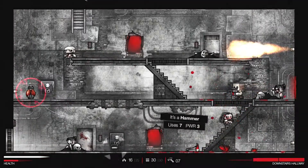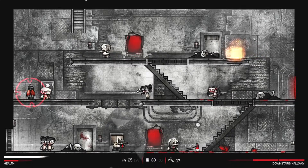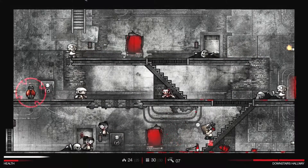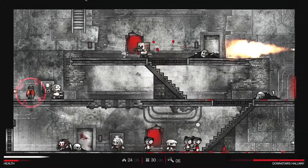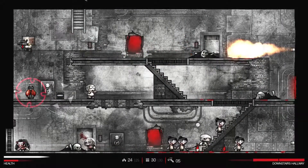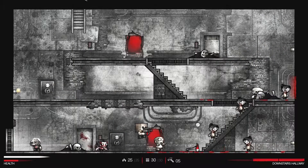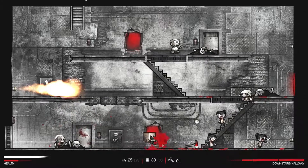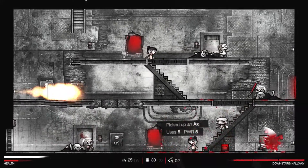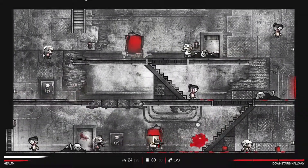Downstairs at the bottom of the screen it says 'downstairs hallway,' where you're trying to collect body parts. Eventually you get to a point where it says the battery's full or something like that, and that's how you sort of end the level. They do say there are 13 different rooms to survive, and you do get to face bosses. There is a story mode and an arcade mode you can pick from as well.